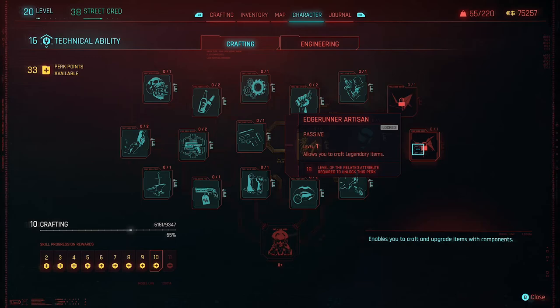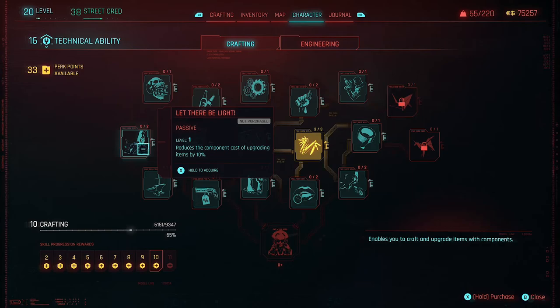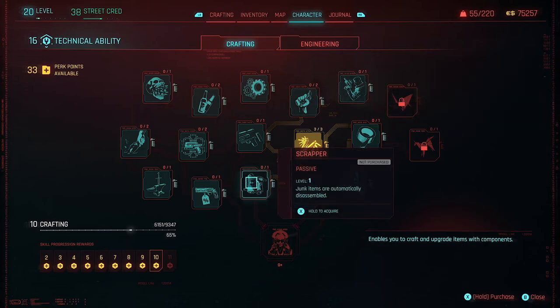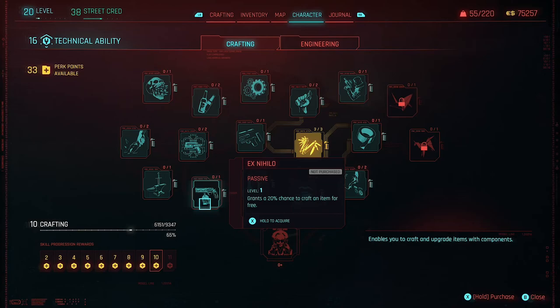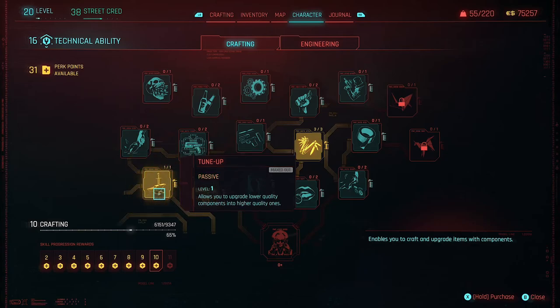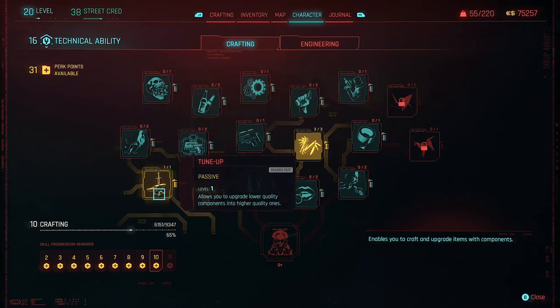I thought I had this. I guess I didn't. So I don't have to level out. I just need to have the level in the ability and then I can get it from there, which is good. So I can just pick wherever, really. Kind of nice. Grants a chance to craft an item for free — why not? The tune-up. Yes, we need that. We absolutely needed this. So now I can just use it.